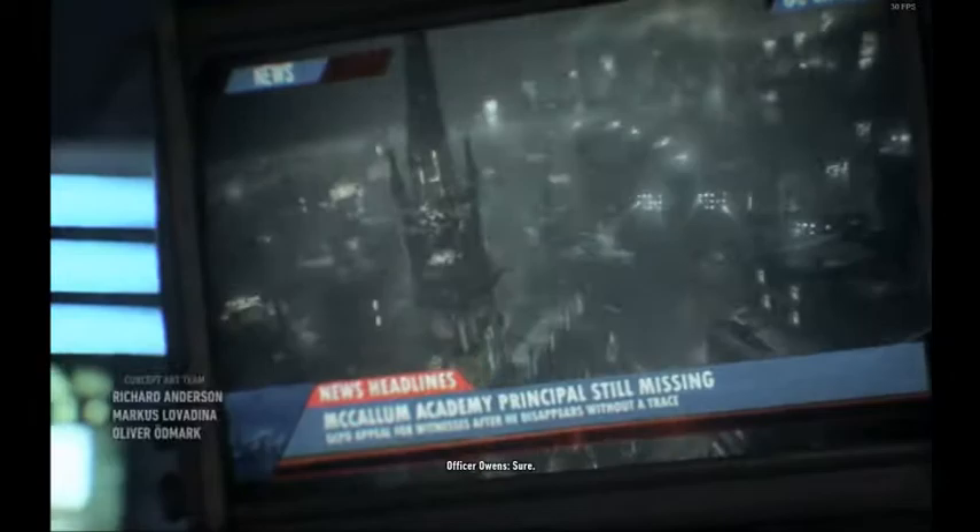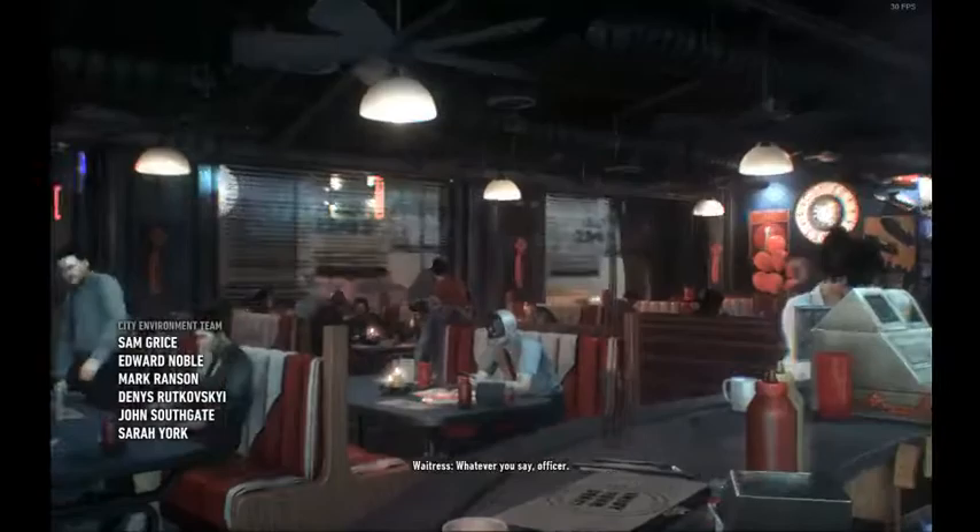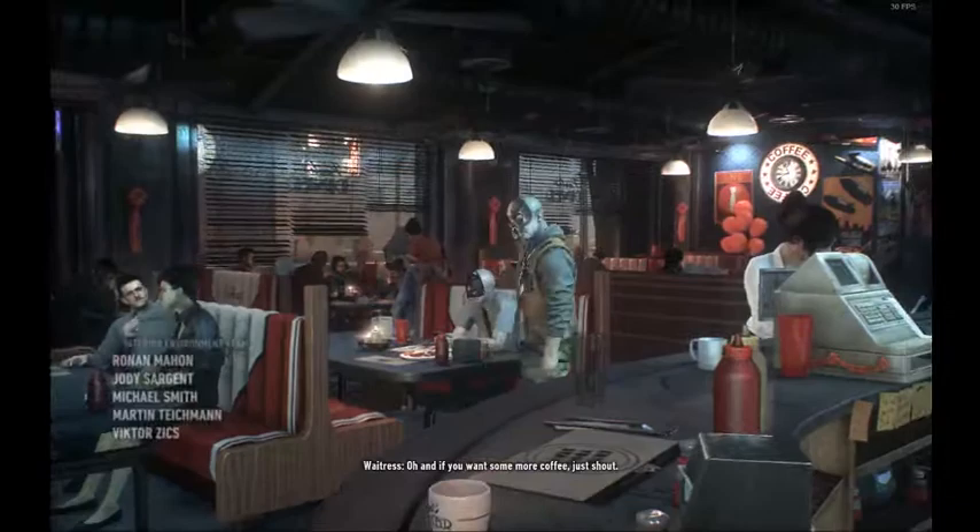Then we get to the diner scene. There's nothing you can skip here — just look around and look at all the Easter eggs. Here we see Henry Adams and a nice waitress. There will be things about different people disappearing because they're basically kidnapped by Batman. You can look at the menu, the candles, a guy dressed in a Batman mask, another guy in a mask who scares him.